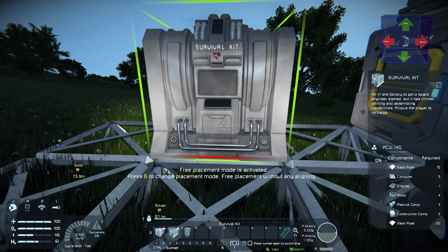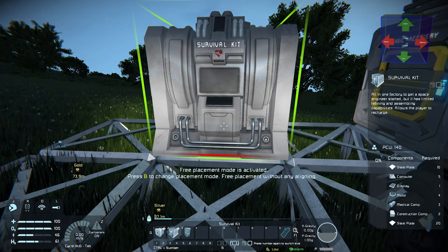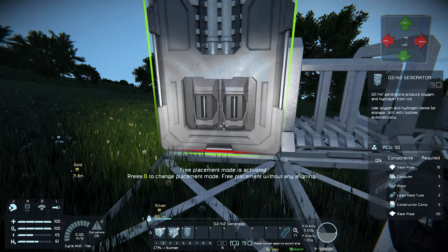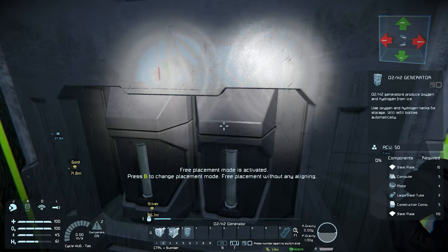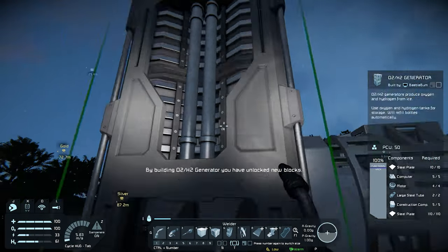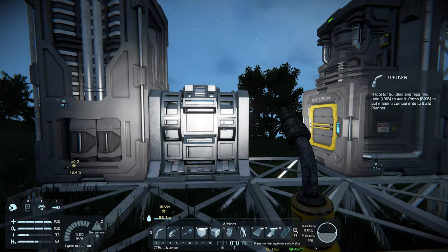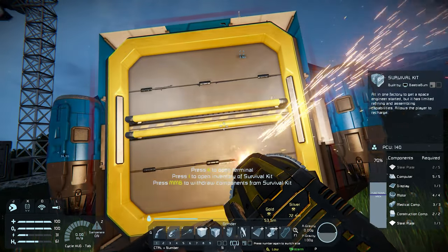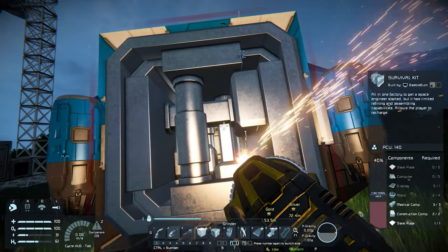With that out of the way we are now going to build our survival kit and the O2 generator here and weld them up. Be sure to build the devices in such a way the connectors are lined up and will connect with the refinery once we place a container in between. Once the O2 generator is completed and the survival kit is only missing its medical components, we can now quickly go and grind down the survival kit on the drop pod to complete the one on our base.